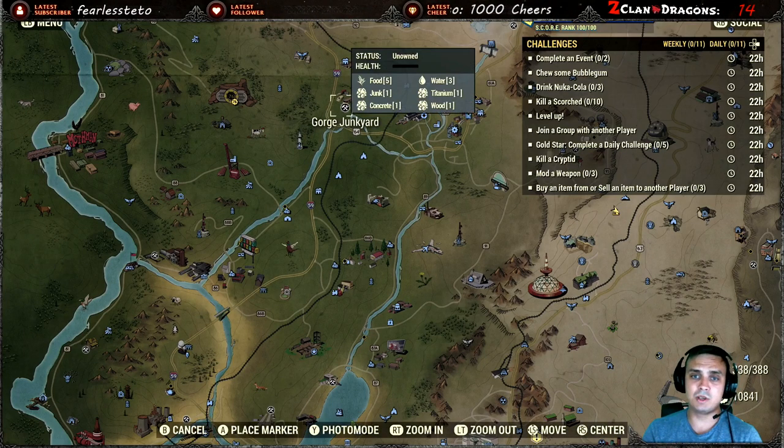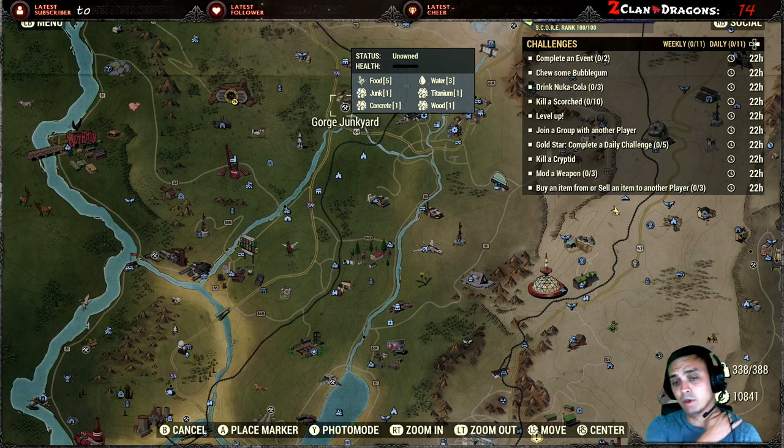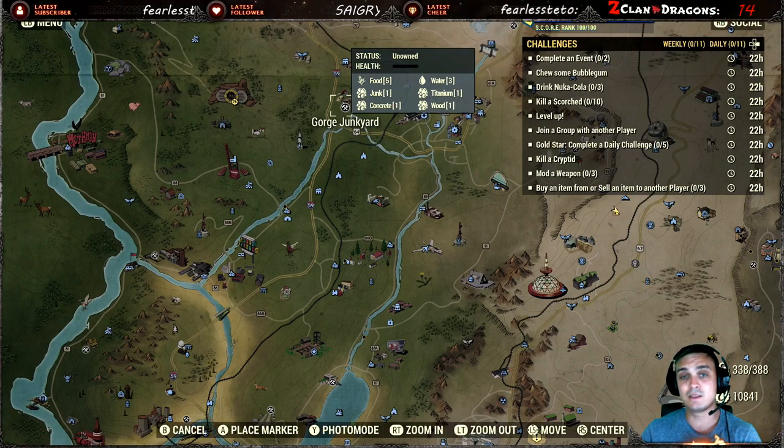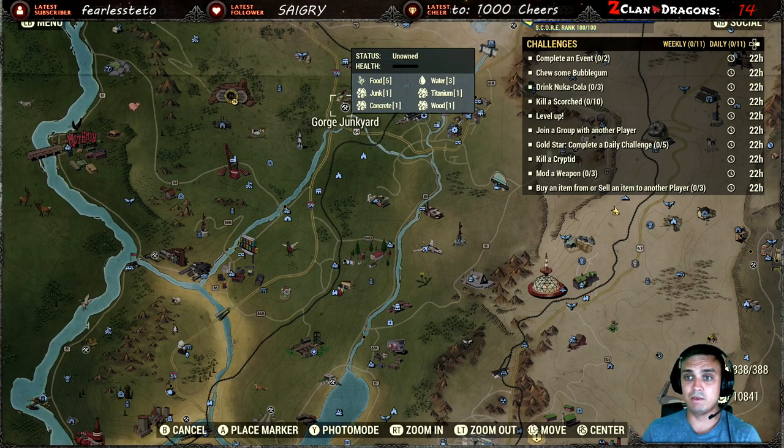Workshops are really nice because they give you some materials to build and you can get other materials while playing. It triggers events all the time and gives you rewards, plants, and stuff like that. Definitely recommend doing this — it will really help you level up.